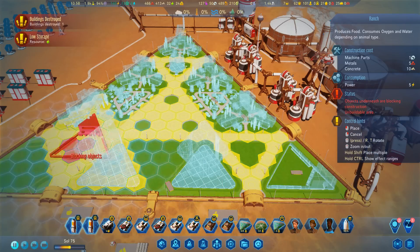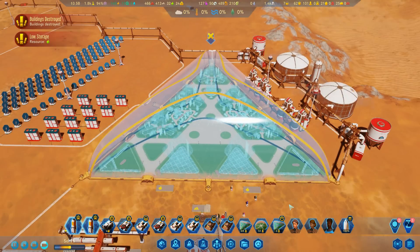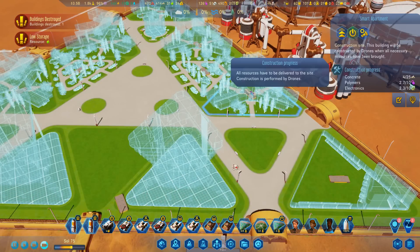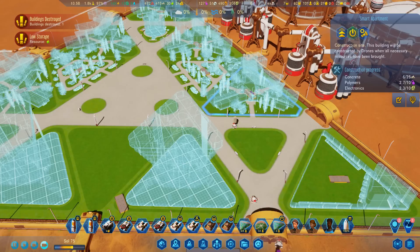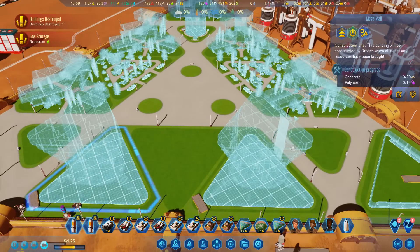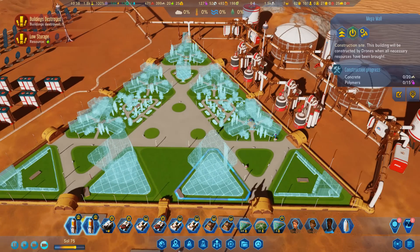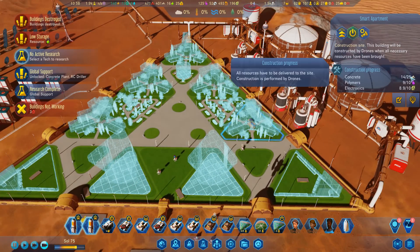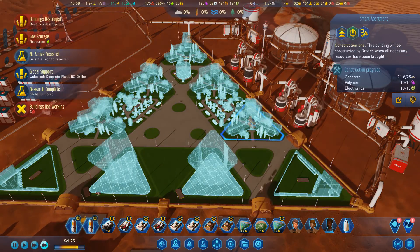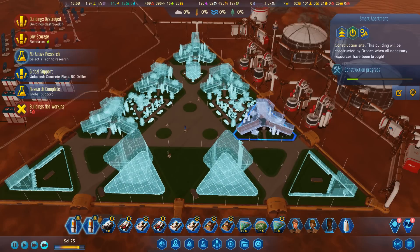All we've got to do now is get this built. Each one of these smart apartments is 10 polymers, 10 electronics. This thing is 15 polymers. So 30 polymers - you can see that there's a lot of resources to get this built. Tons of concrete: 20 concrete for this, 25 for each of these, so that's like 125-150. We're talking about 200 concrete, 50 electronics, close to 100 polymers.